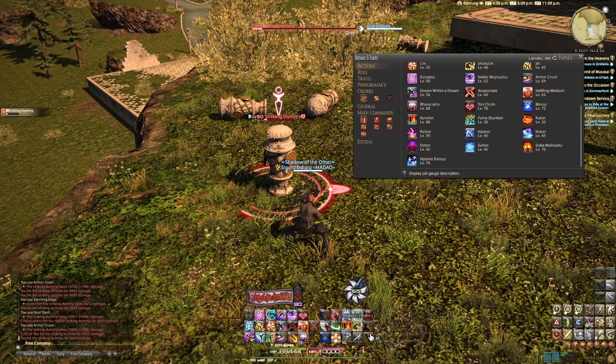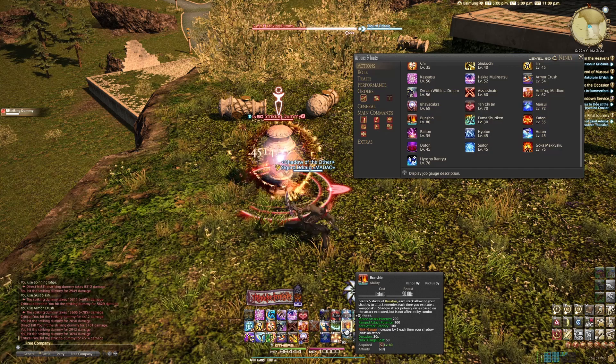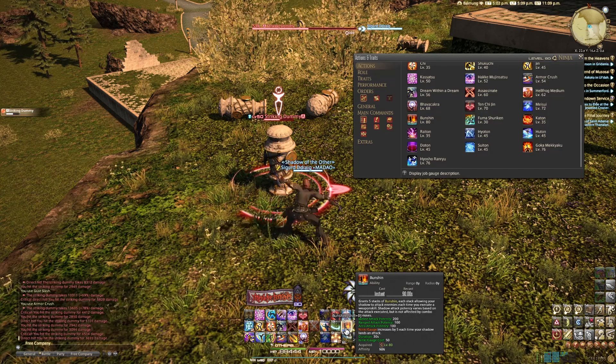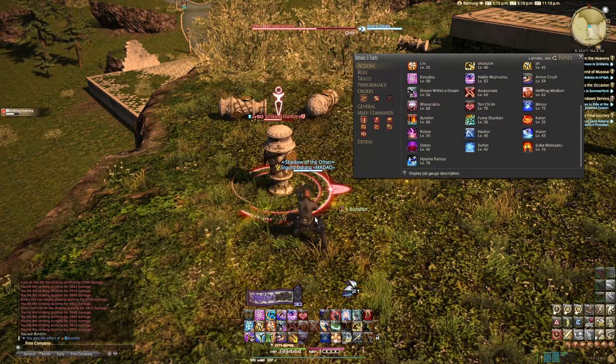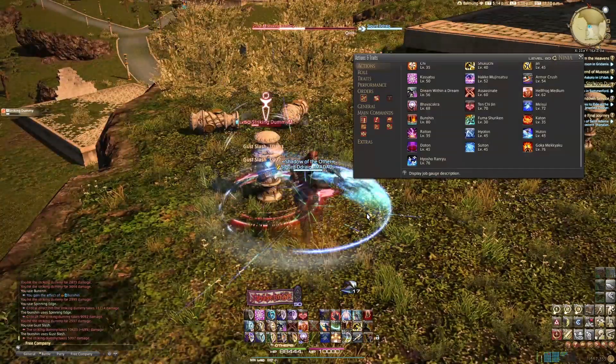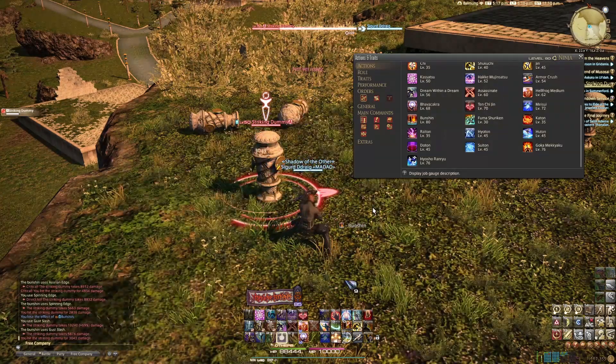Let's get into Bunshin. You get 5 stacks of it. If you use a melee attack while you have a stack of Bunshin, it does an additional 200 potency on top of your regular potency. If you do a ranged attack while under Bunshin, you get 100 extra potency. And if you do an AoE attack while Bunshin is up, you also get 100 extra potency. Every time the shadow lands an attack, you get 5 more Ninki for your gauge — so you're refilling your gauge after spending your gauge, which allows you to get more Bavacakras out. Bunshin lasts for 30 seconds, so you don't have to use it right away and rush all 5 abilities. You normally want to use it during a Trick window.